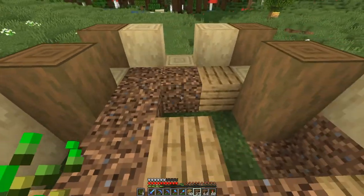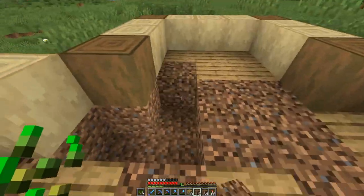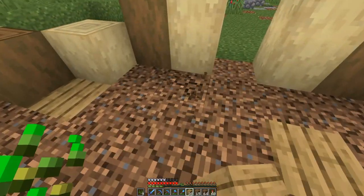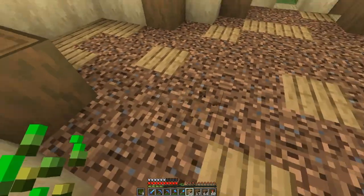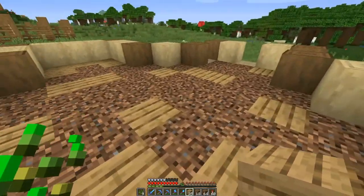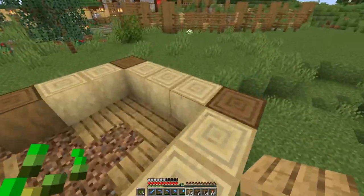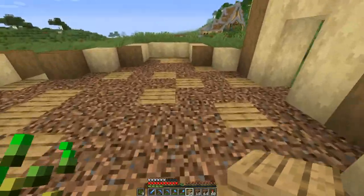Farmers are going to be out in the fields plucking up crops and they're going to be tracking dirt in here, so I want it to look very dirty. I want to add a few more pieces but without making it look like a crisscross pattern. My next goal is to get the first floor done. There's also a possibility we can extend this further down — I might dig a basement out in the future if we need more storage.